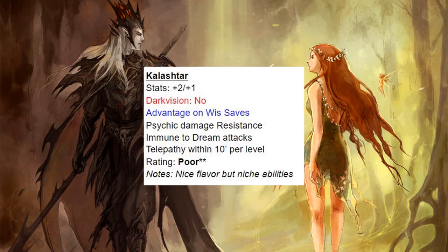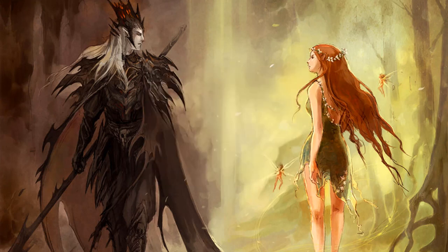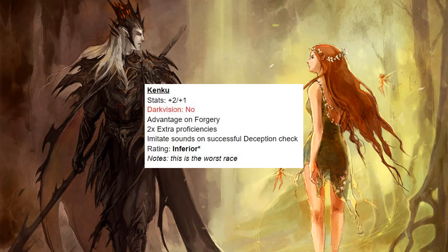Next we have the Kalashtar. I love their flavor — this idea of a telepathic race with a suite of mind abilities. But I'm a little underwhelmed compared to the alternatives, so I give them a rating of poor. Very nice flavor, but the abilities are really niche. Next we have the Kenku — I consider them the worst race. These abilities are just horrible and they don't do anything well.